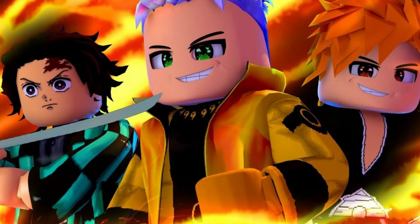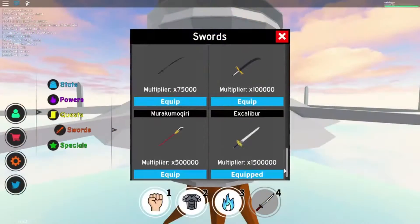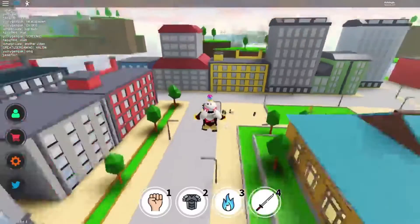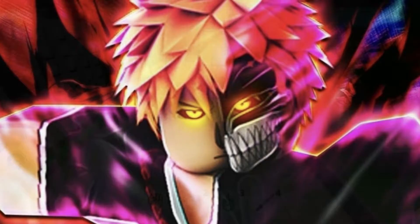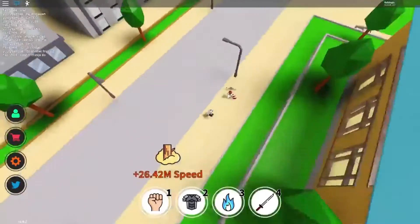The final type of boosts that we have for you are the Yen Boosts. These boosts help your Yen count go up. There are currently 3 Yen Boosts: Sub 2 Fox Panda, CYCLXNEE, and Real Day Rep. These were all the boosts as of December 2021. As you can see, there are plenty of boosts and using all of them can give you an edge over your opponents. Make sure you use these codes right after watching this video.